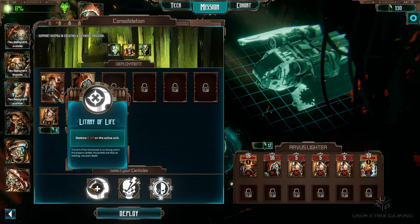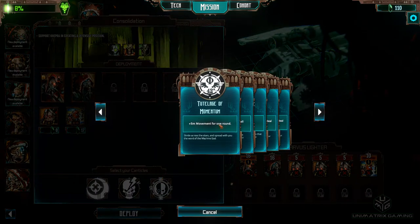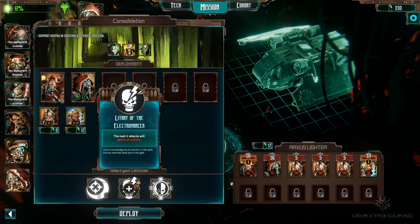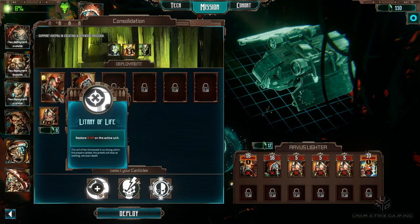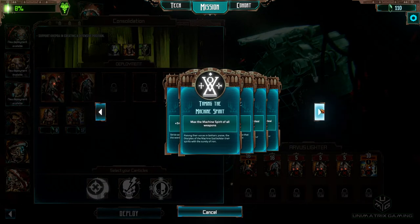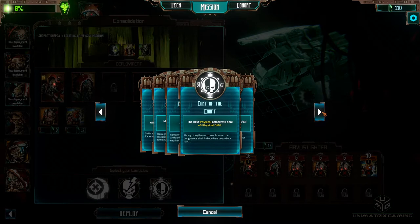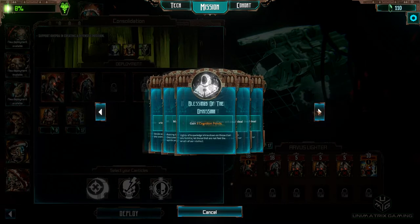I think we unlocked some more canticles at the end of the last one, so let's see if we can place this one with a better one. That one's going to give us nine on our physical attack — I think the last one we were on six. So next two attacks will ignore all armor, store five HP, that's going to be handy. Extra movement, machine spirit, some extra cog points. Let's go for the physical attack one again maybe. Yeah, let's do that.